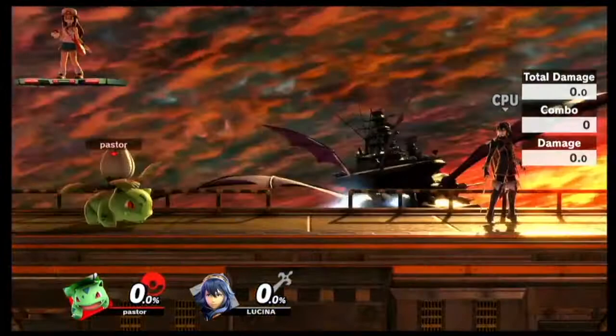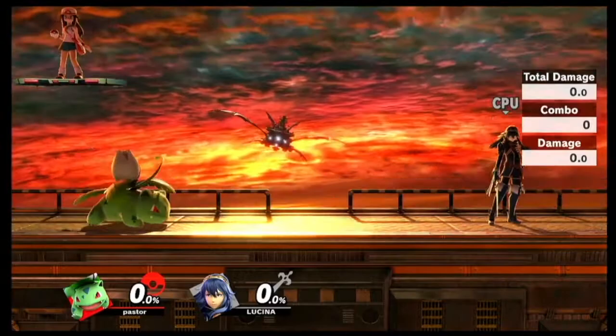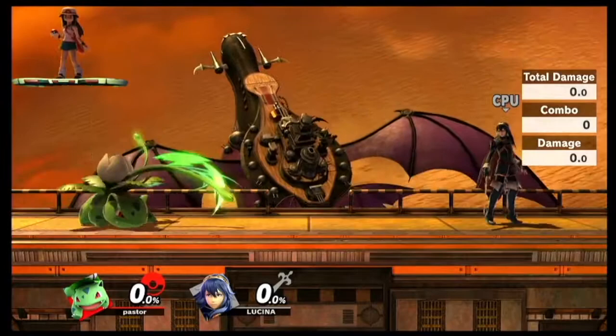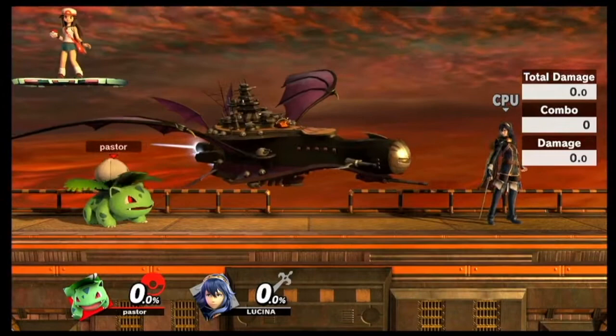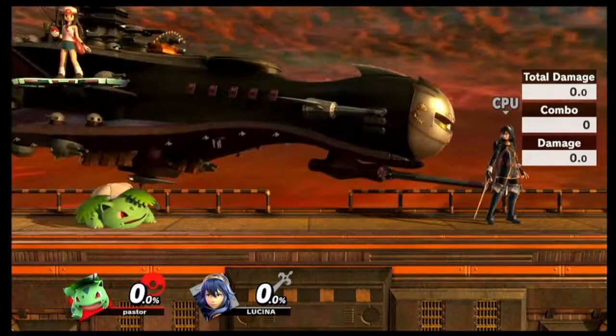Okay, so we're going to start off by talking about the moves and what they kind of do. First off, this is your jab - there's just one and two right there. Then if you keep going, you can mash it like this. Jab is okay. Sometimes people get caught in it, sometimes people don't. I wouldn't really use it. It's really more of a mix-up in case you're trying to unstale moves, but ultimately you don't want to use that.